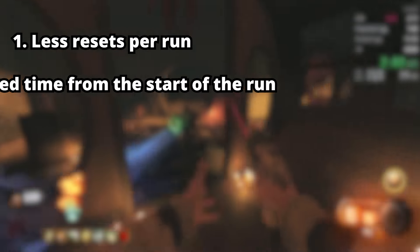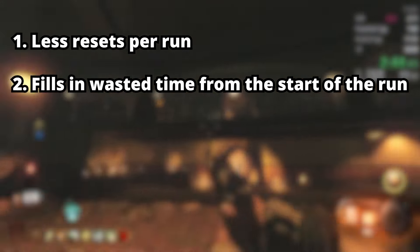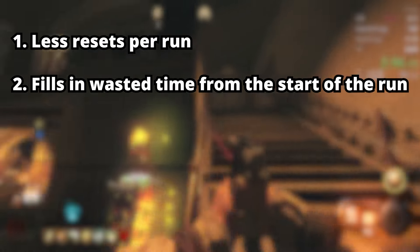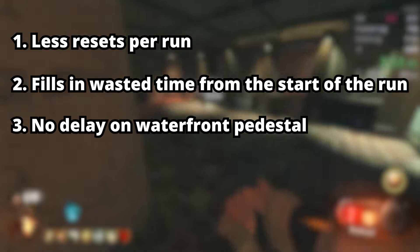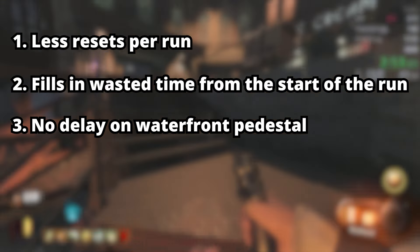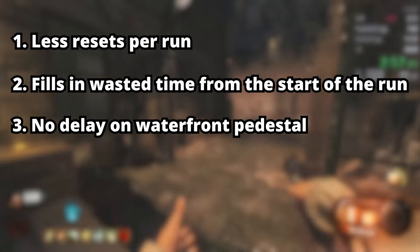Reason 1: Less resets for a run, and more potential runs on average per hour. Reason 2: It fills in wasted time from the start of the speedrun. This is because the pedestal needs to spawn in, and it takes 6 seconds to spawn in, so during this downtime we are hitting the gum. Reason 3: There's no delay on the waterfront pedestal interaction, which would be a problem for the old gum first strat, and it would usually lose 2 seconds.